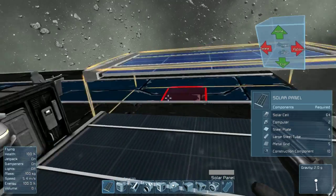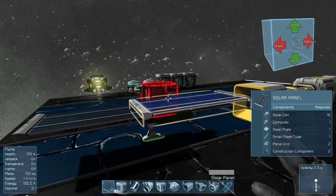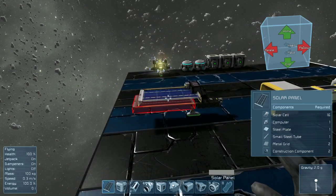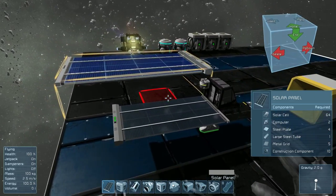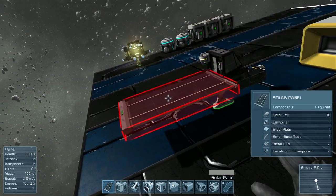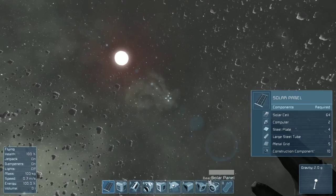The solar panel is what you would think. Rather than using reactors, you can use a solar panel on your ship. If you're going to use solar panels, my suggestion is to use at least two or three solar panels on each side based on how big your ship is. If it's a super small ship, go with one on each side.